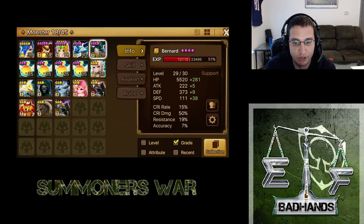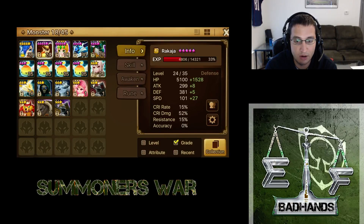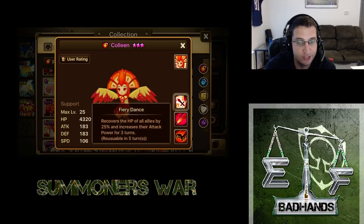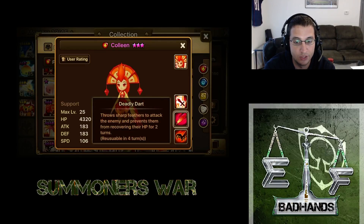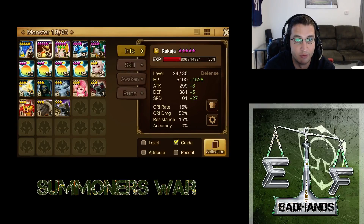I'm going to evolve either Kona or Bernard — probably Kona. They're both about the same as far as tanky goes, but it'll probably be Kona. Either one, they're not a bad option at five-star. You could also skip Rakeja and do Colleen, the Fire Harpu — she's got a nice heal and a lot of people are using her in dungeons. She's a very good monster and a great healer option. Personally, I like Rakeja — I used him on my other account for a long time and I still use him in Guild Wars occasionally. Some people might think it's crazy that I starred him, but I think it was worth it.